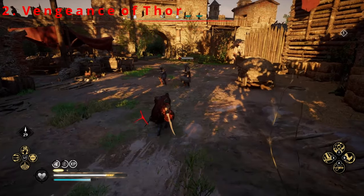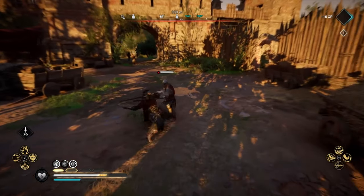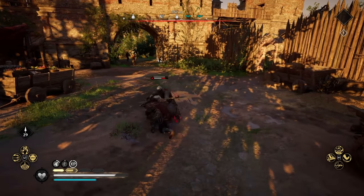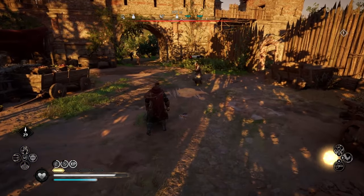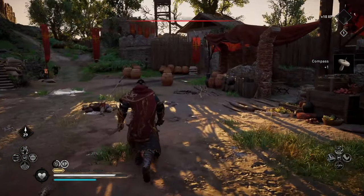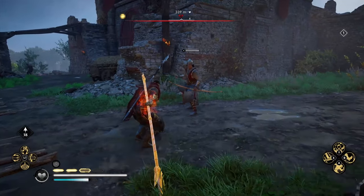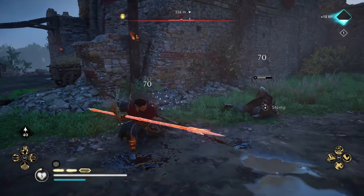Next up we have the Vengeance of Thor, which is my absolute bread and butter ability that I really enjoy using, as it affects every weapon you're using differently, giving you another form of melee attack from the usual light and heavy combo. With the Vengeance of Thor, you can concentrate all your strength into an unstoppable attack, and the longer you keep it prepared, the more powerful the attack will become.